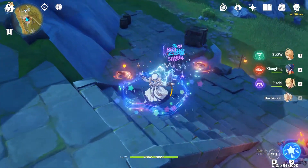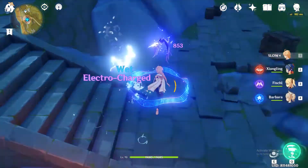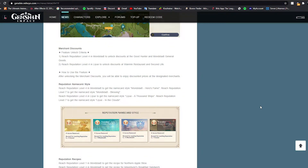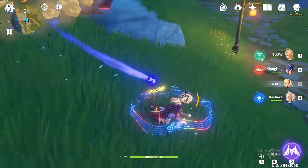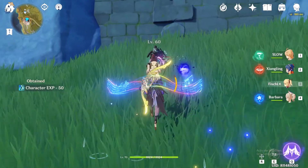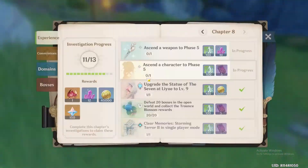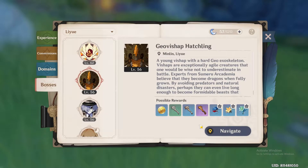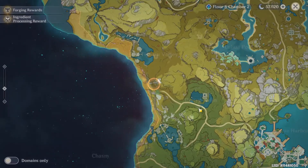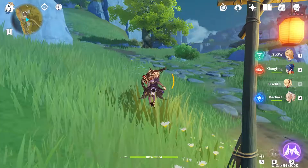Also, after reaching Adventure Rank 30, you'll be able to mine Magical Crystal Chunks. Next is Merchant Discounts — after reaching reputation level 4 in both Mondstadt and Liyue, you can unlock this feature, which gives you discounted prices at designated merchants.